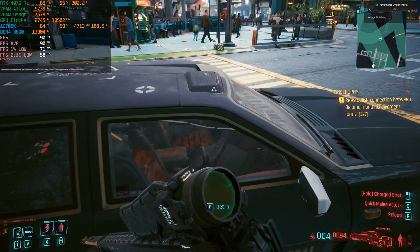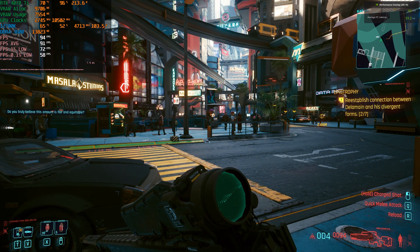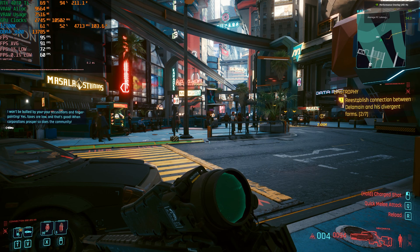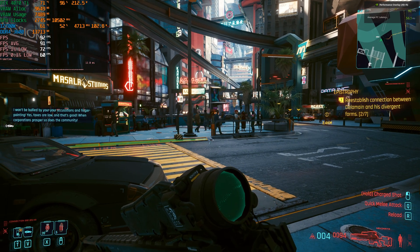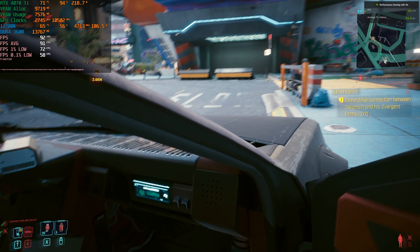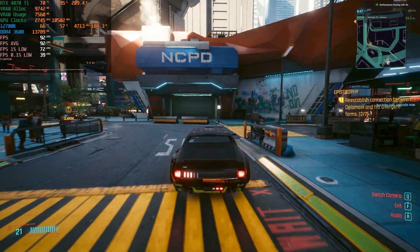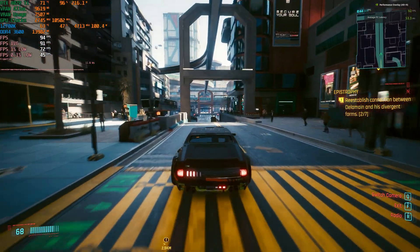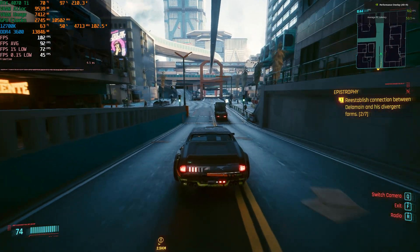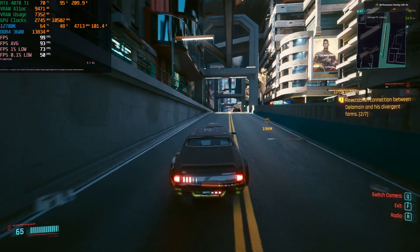We're now getting around 90 frames per second. I'm recording this using OBS, which causes about a 10% performance hit, so that accounts for the difference. I'm driving around with DLSS and frame generation enabled — I want you to see if you can spot any artifacting or anything out of the ordinary. I certainly can't. I actually have to pixel peep to see differences between frame generation on and off.